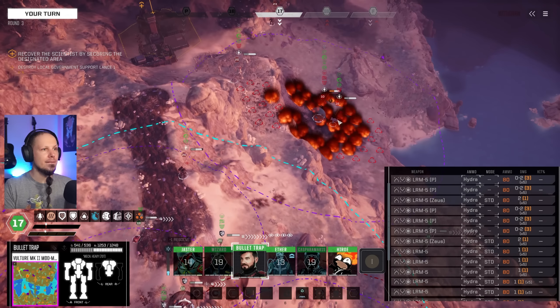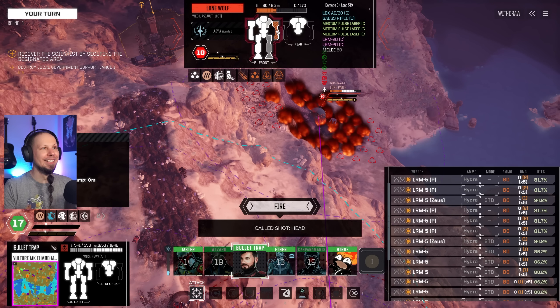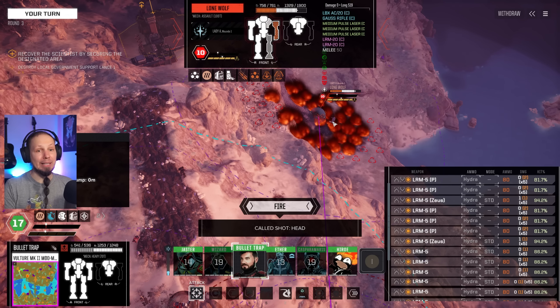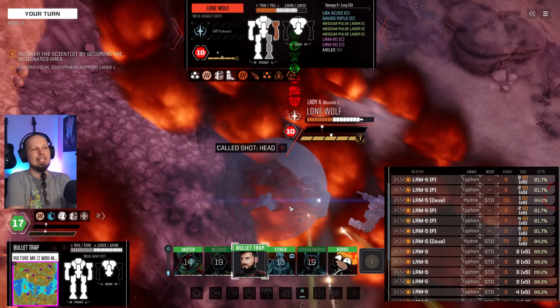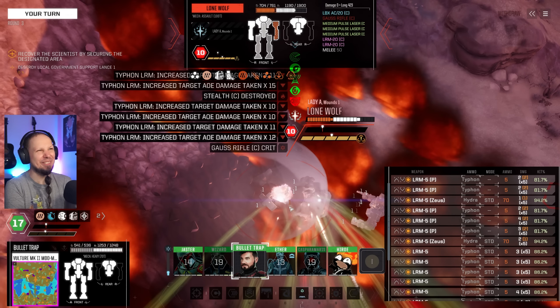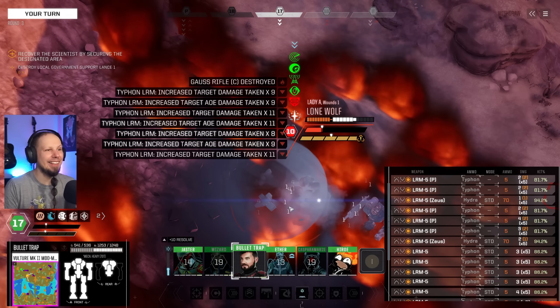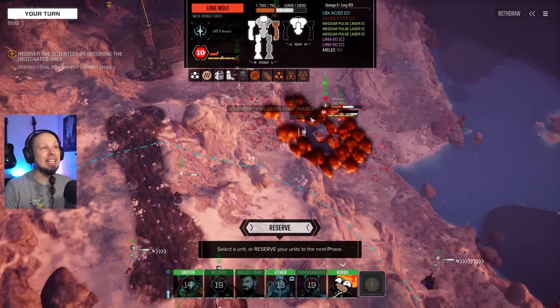Bullet and the Trap — I have to go for headshots. This is a freaking Dire Wolf and I want to have it. Hydra would just give him heat. We're going to go for Typhon and a little bit of Hydra. It's not dealing the most damage in the world, but we crit. Did he take any pilot damage? He resisted it.